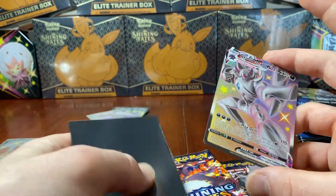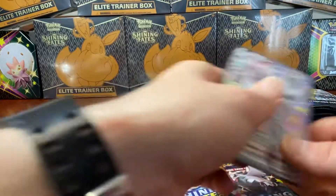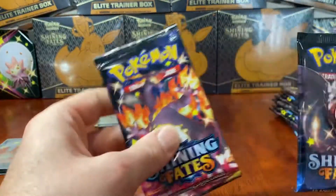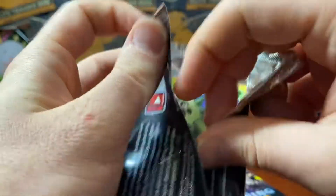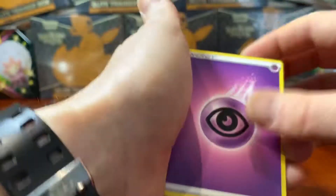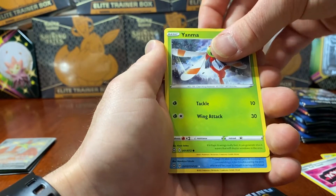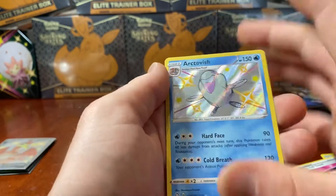We still have two packs to go - the pulls aren't finished yet. Going Water - it's Psychic. Dartrix, Ball Guy, Team Yell, Cacnea, Cufant, Eevee, Weasel, a Yamper. We've got a Shiny - it is a Octillery! That is sick - love it. And we've got something else here: it is an Alcremie V Full Art! What another banger of a pack. These pulls have been absolutely insane today - what is even happening?